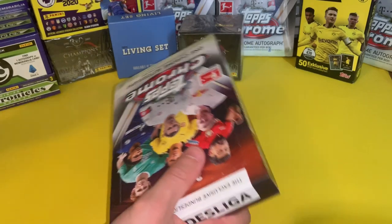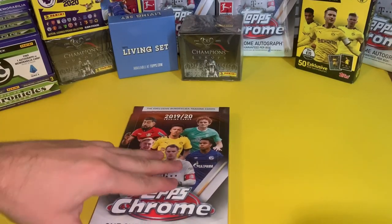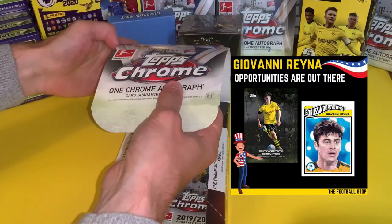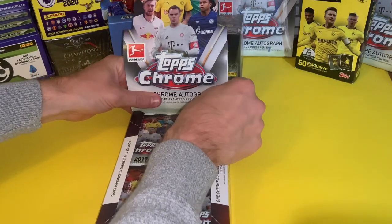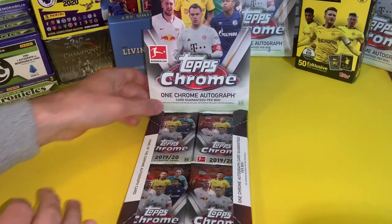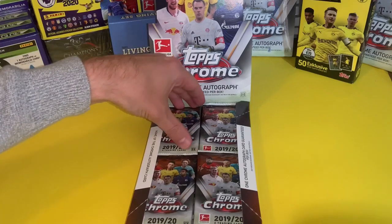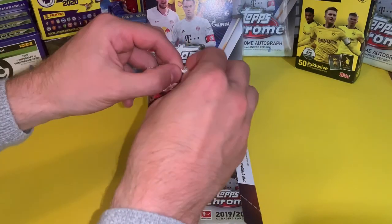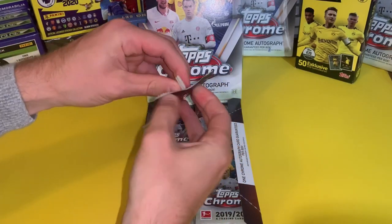It would be nice to have Haaland, Lewandowski, and Reiner. Obviously Giovanni Reiner's rookie is in this, and they're so underpriced at the moment in my opinion. Reiner surely has a huge career ahead of him. That would be nice to pull as well. Looking good once opened up — we've also got Naby in it, who I think goes under the radar, and Timo Werner, who's moved to Chelsea. Lots of exciting players to pull from this hobby box.